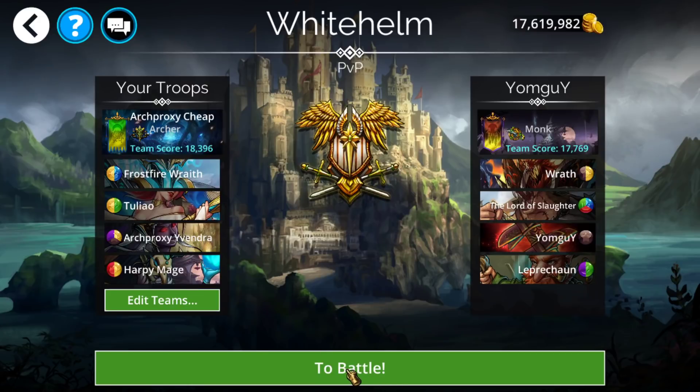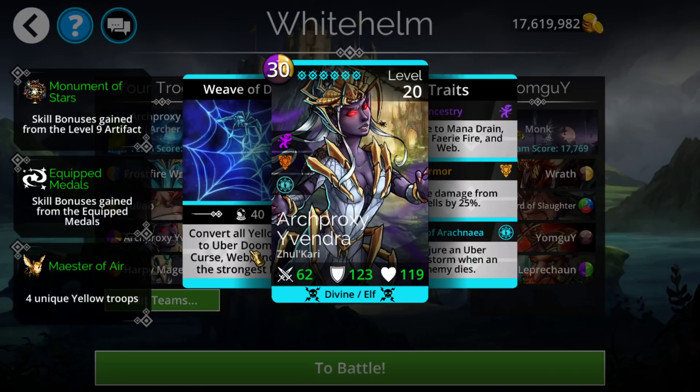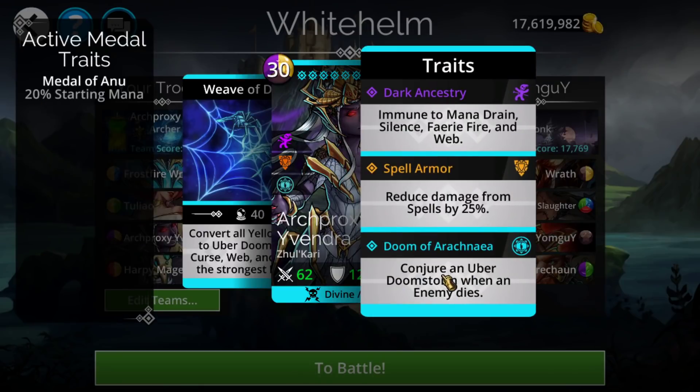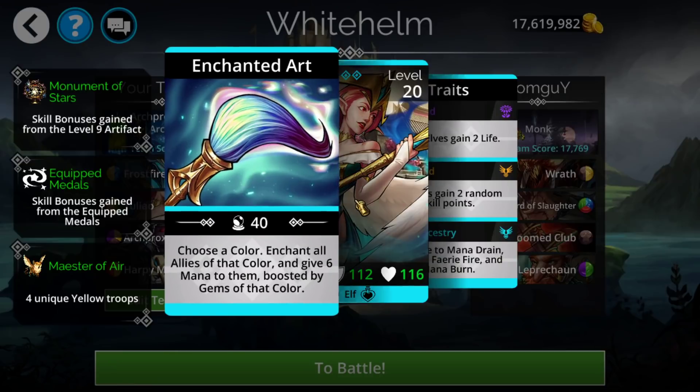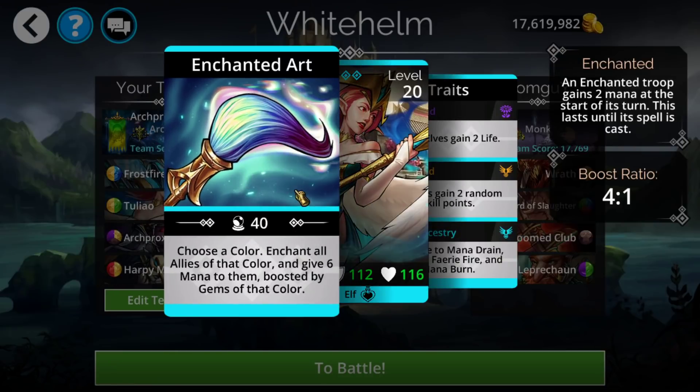Even with the Uber Doomstorm rate being fixed, it would probably still be really strong. However, she's artificially stronger than normal right now due to this probably creating more Uber Doom skulls than it should. For the final team, we're going to use a cheap team — all low rarity stuff, epic or below, not counting the mythic itself. It's based around Tulio, which is an interesting mana accumulator that I don't feel gets used a lot.